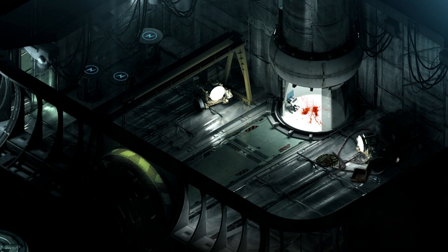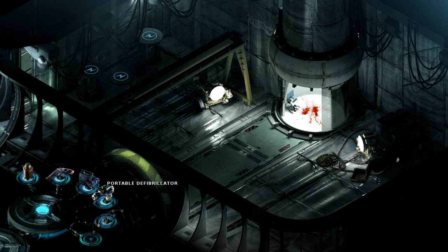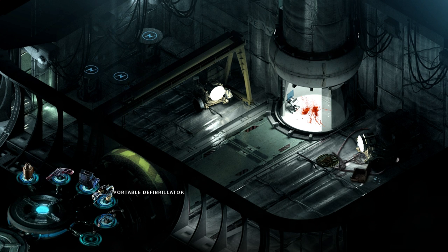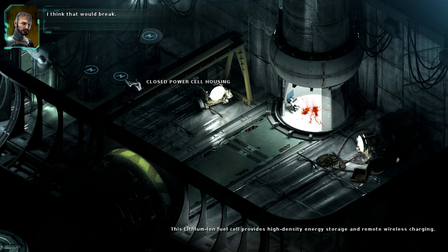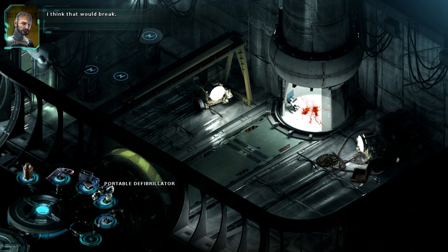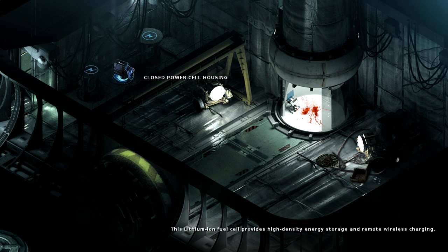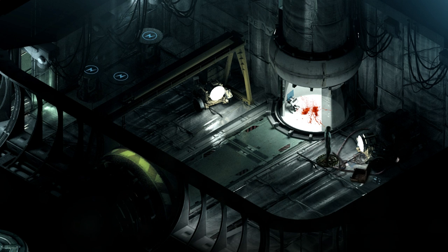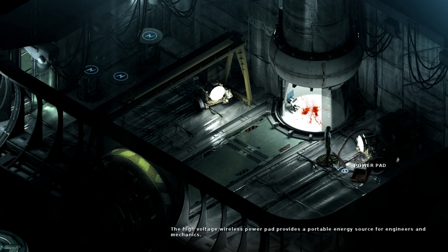It looks like if I want to use something on it, I'd have to do it from here, not from the screen. If I move my mouse to the side it just disappears. There's also this power pad which does that every time I walk across it. That's going to mean something, right? Is there any way I could pick up this power pad and put it in the pathway of the robot, so the robot goes over it and gets shocked or something?